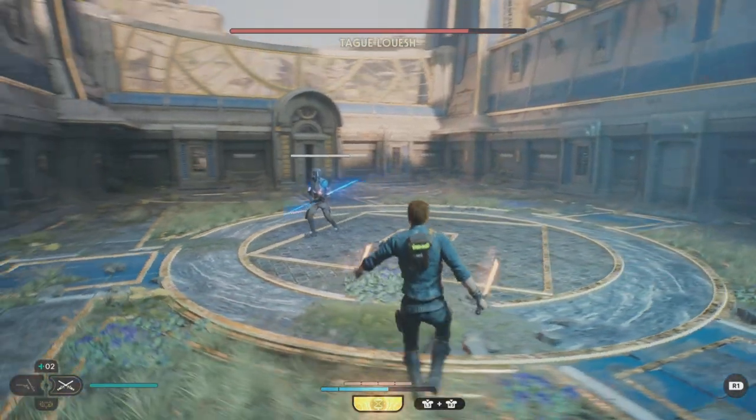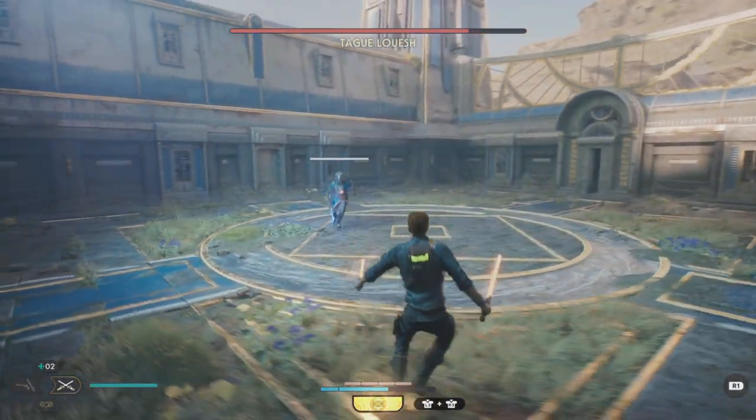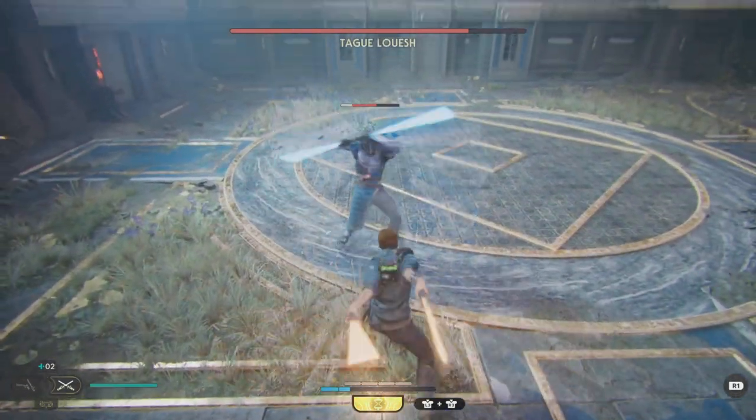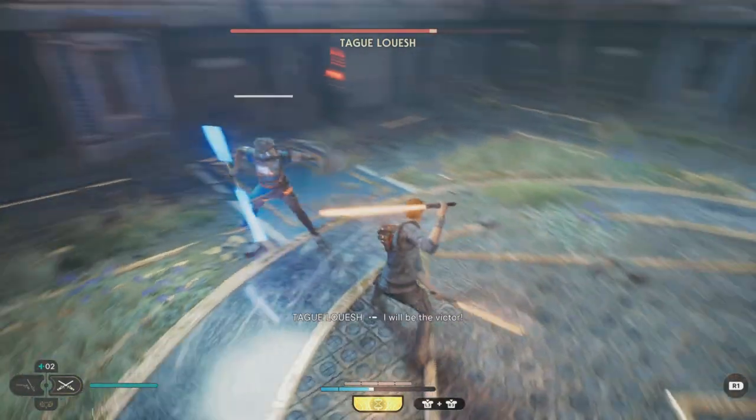Once his stun gauge is back, back away. So he runs towards you — hold down force parry at the last moment, and there you have it. He can get his health bar quite down real quick.